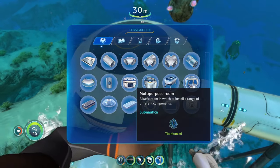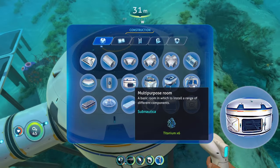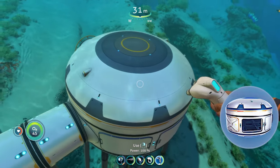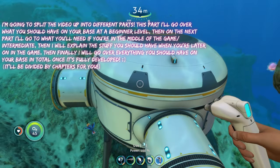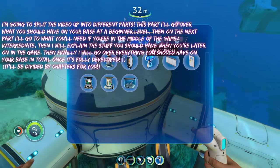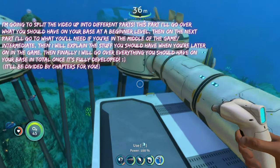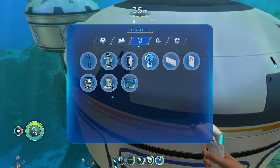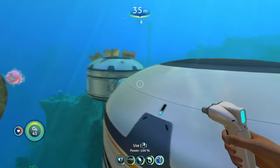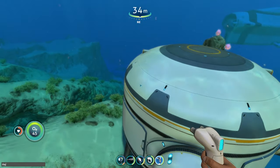The first thing you're going to want to build on your base is the multi-purpose room. It's just as useful as it sounds — it has multiple purposes. The main thing is that it's bigger than the smaller compartments, so you can put a lot more in there in terms of storage. You've got your fabricators and all the other useful stuff you're going to want in your base at the start of the game.